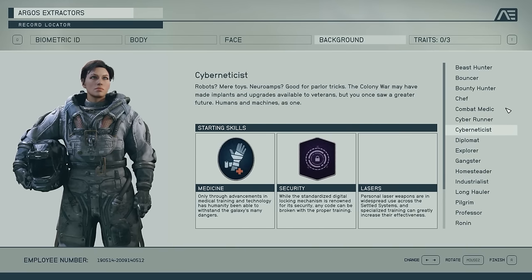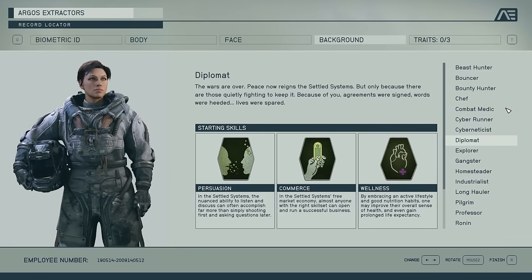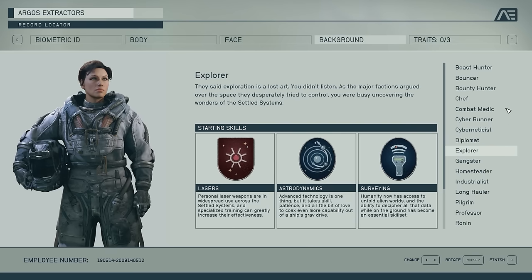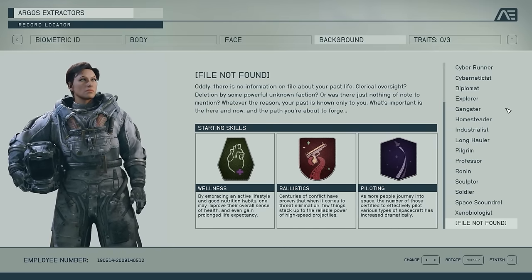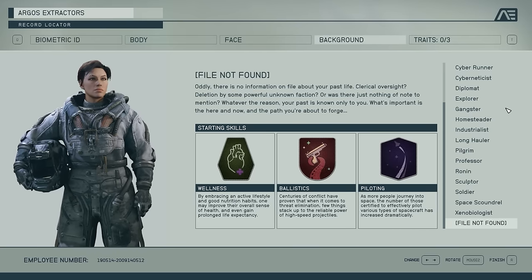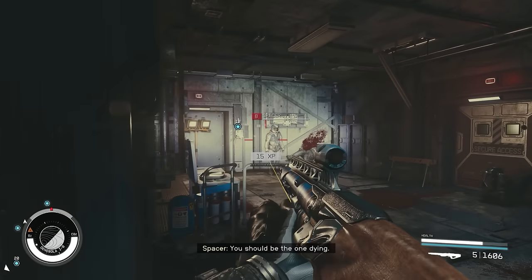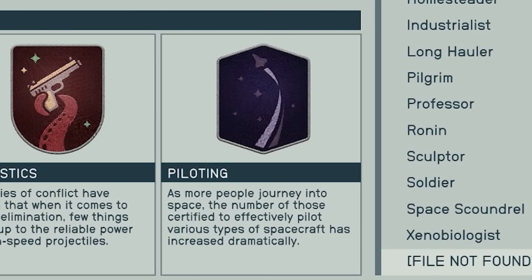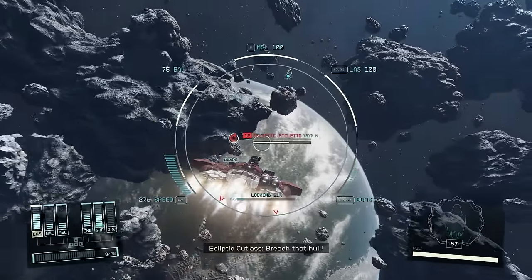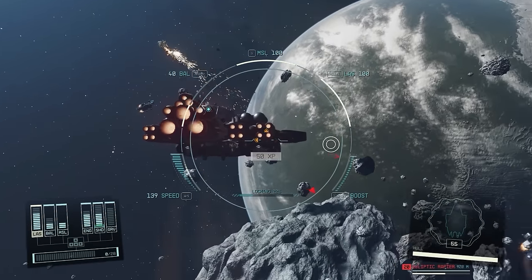If you're not sure what kind of build you're going to go, it can be hard to decide what background fits. There are some really great general options that fit any build or general playstyle. I really am a fan of File Not Found — it's the one at the very bottom of the list. It's a great all-around background that doesn't necessarily give you a specific backstory, but in terms of skills it gives you wellness for extra HP, ballistics to increase your damage with ballistic weapons, and piloting for thrusters on ships, which really helps with maneuverability in space combat.